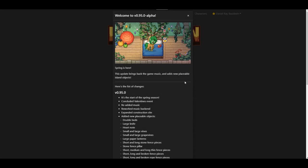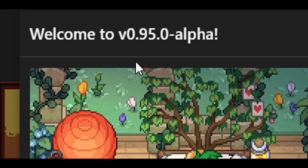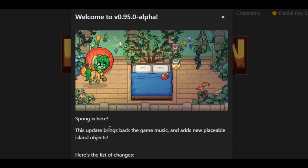Hello all and welcome back to another wonderful Ponytown News update video! Today we have version 0.95.0. Spring is finally here! Winter is finally done — Skella defeated Winter! It is now Spring!